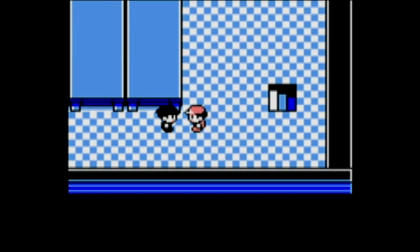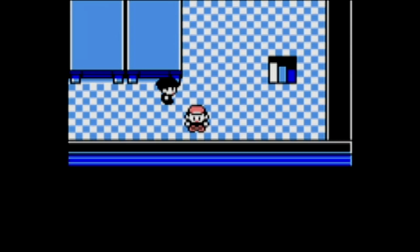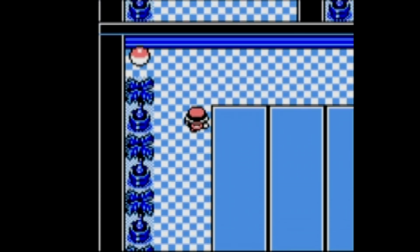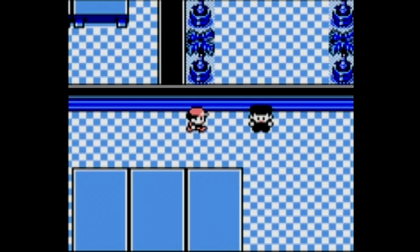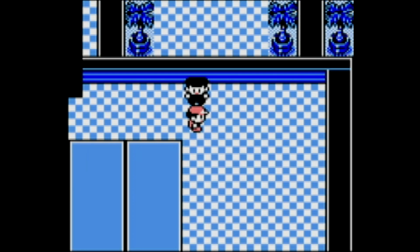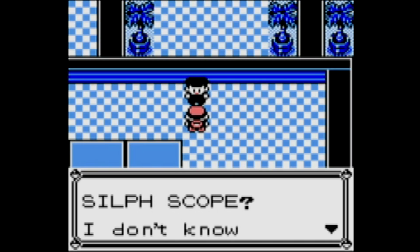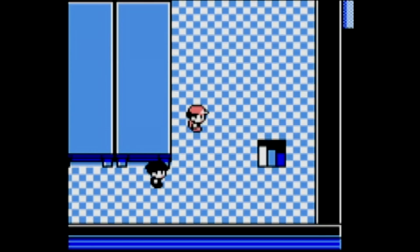We came here to beat up your boss, and we're also looking for a particular item — it's called the Silph Scope and we need it to climb the Pokémon Tower. One of the Rockets actually mentions it. Intruder alert — it's me, the precocious little ten-year-old who's come to beat you all up. Whatever shall you do? Alright, now we're going to head to the lift.